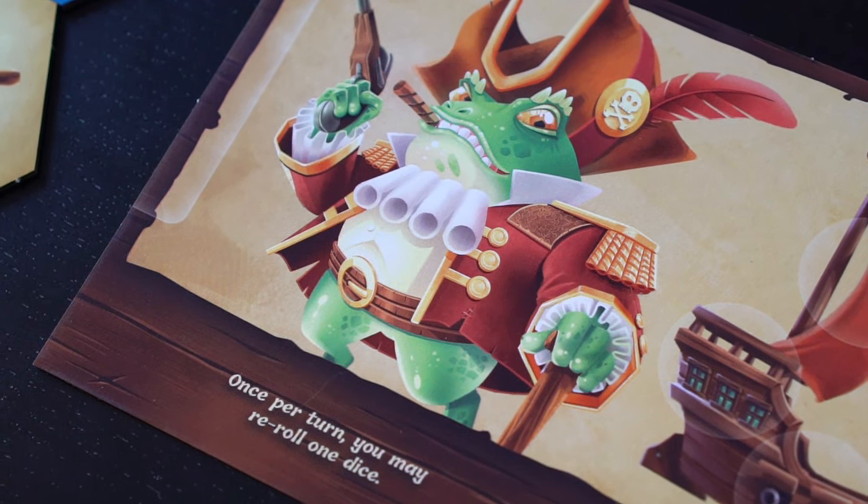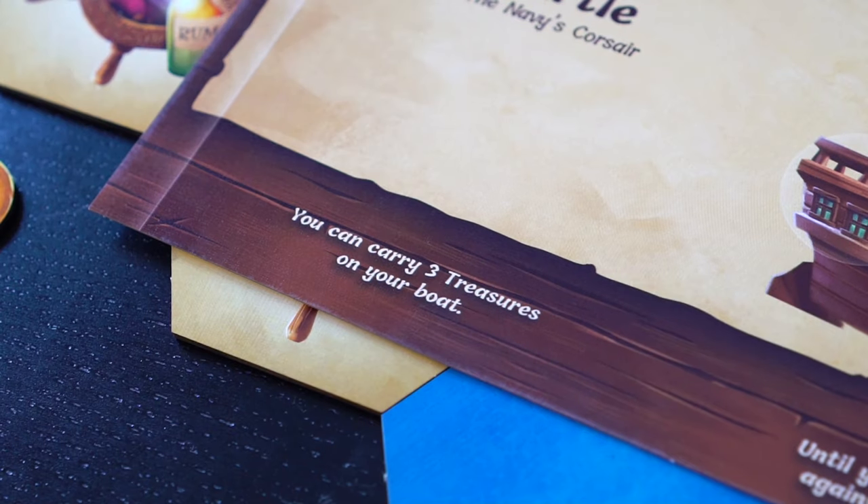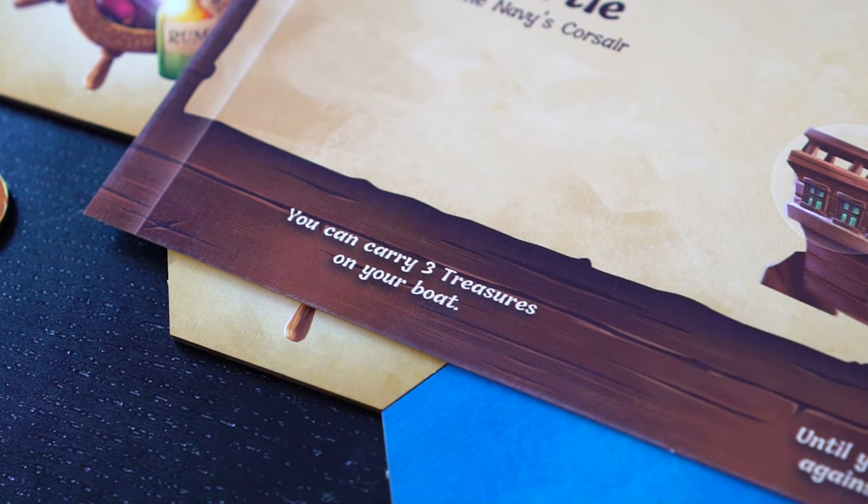In addition to the boat status, each captain board also has a constant ability that is always in play. For instance, the turtle player may carry three treasures on its boat.